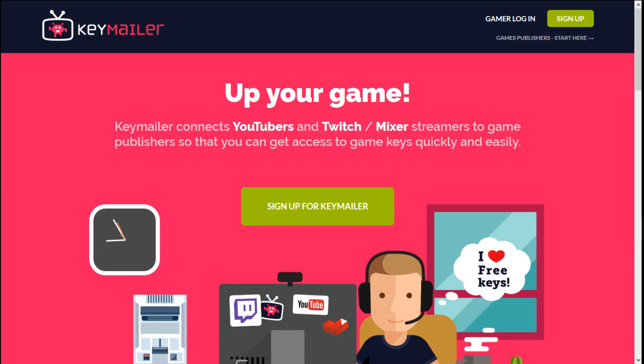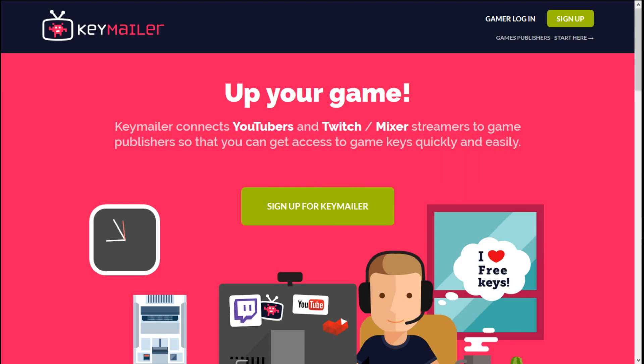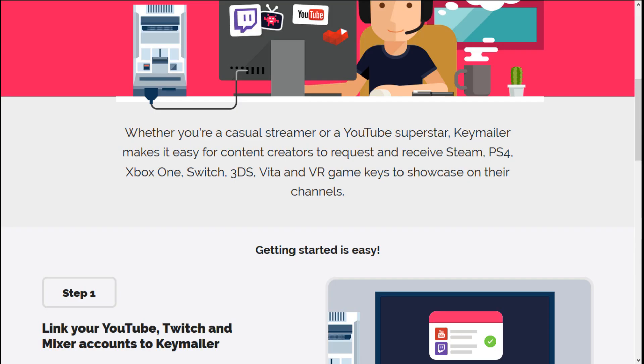The first thing you're going to want to do is go to Keymailer.com. Once you go to Keymailer.com, it's going to pull up this site right here. As you can see, Keymailer is connected to YouTube, Twitch, and streamers for Xbox — it's for all of them. This is a cool system that you might want to get. It doesn't matter if you're a streamer on YouTube or anything like that — Keymailer helps with all the games.